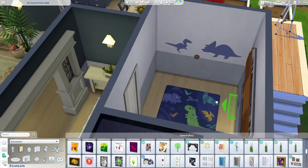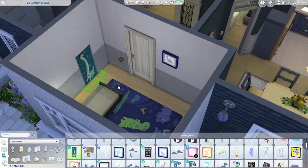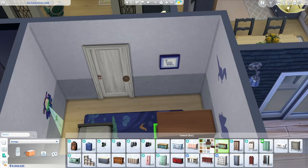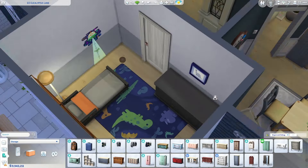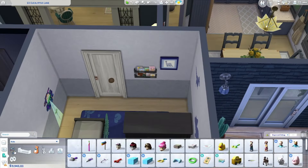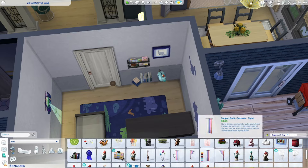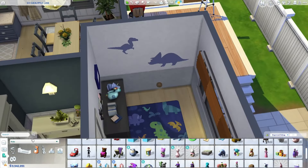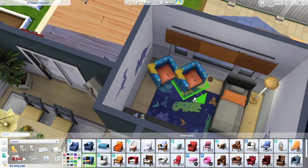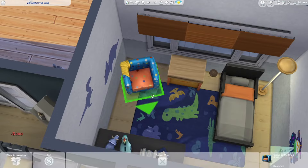This is the toddler slash kid's bedroom. I feel like you can easily transfer this bedroom from a nursery all the way up to a kid's room. It could still work for a teenager, but you'd want to update the design before then. I kind of want to make it fun — some dinosaurs, and they're kind of into aliens too. The color scheme is orange, navy blue, a little bit of green, and I kept the walls a kind of gray so it would all blend together really well.